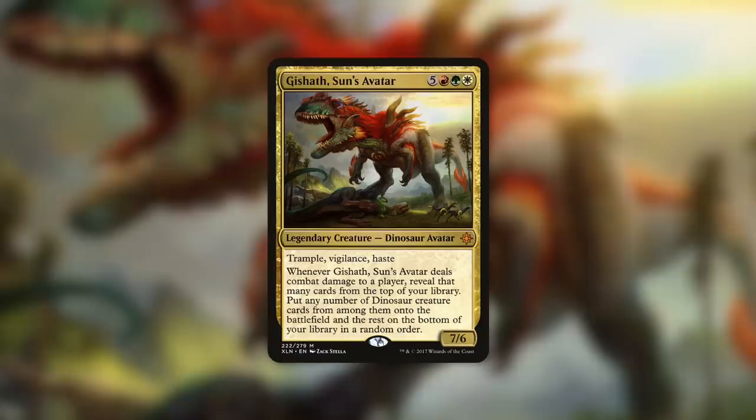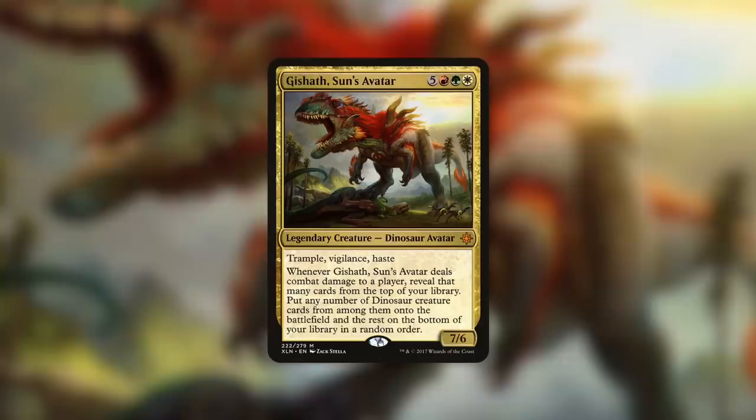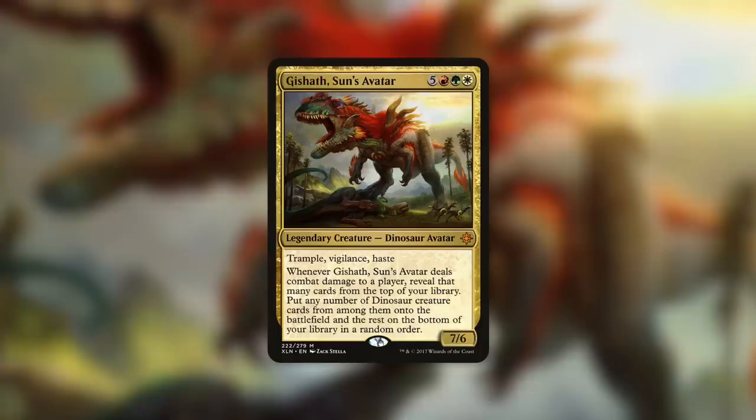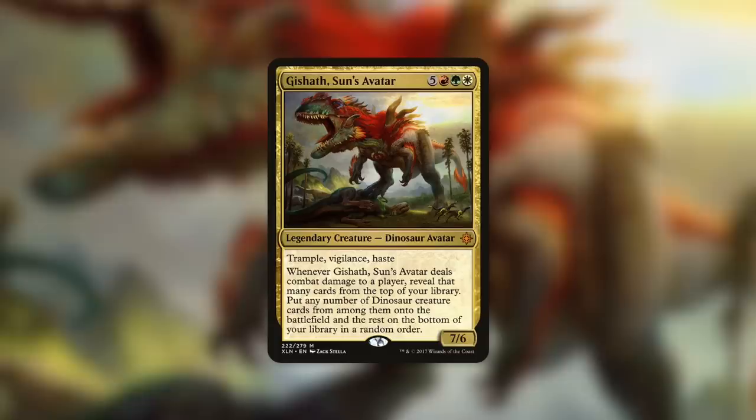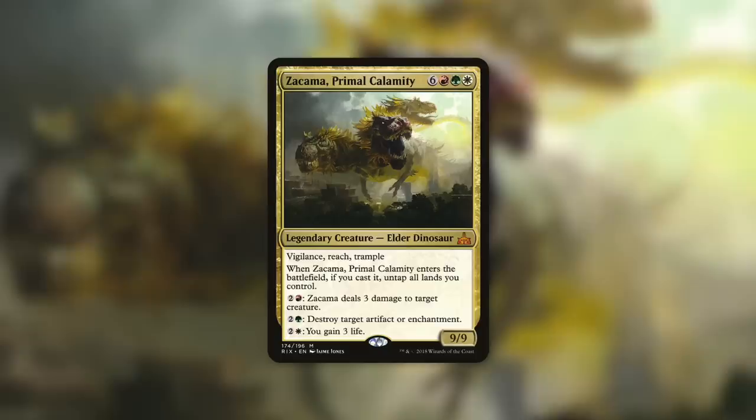While we're talking about tribal commanders, let's talk about Gishath, Sun's Avatar — a 7/6 Dinosaur Avatar with trample, vigilance, and haste for five plus red, green, white. When it deals combat damage to a player, reveal that many cards from the top of your library; put any dinosaur creature cards among them onto the battlefield. Its mana value is eight, so Majestic Creation for eight mana gets eight things off the top of your library — sign me up for that.